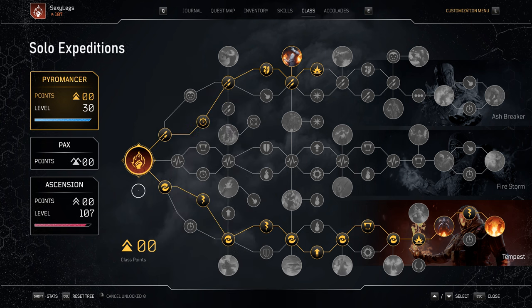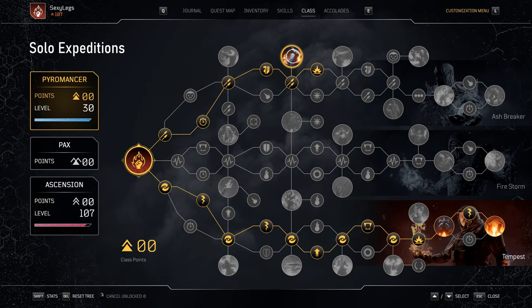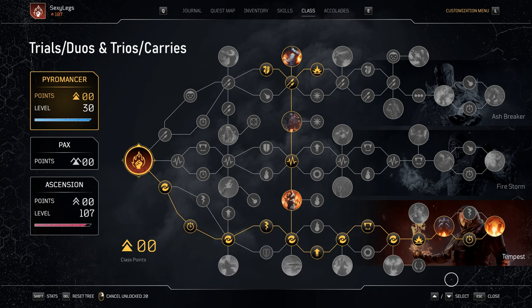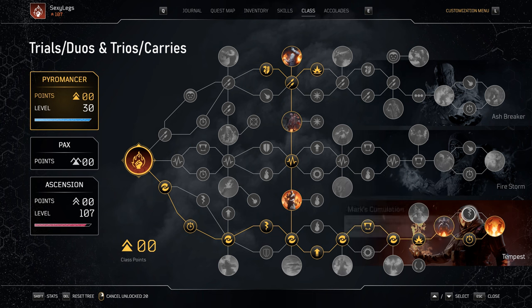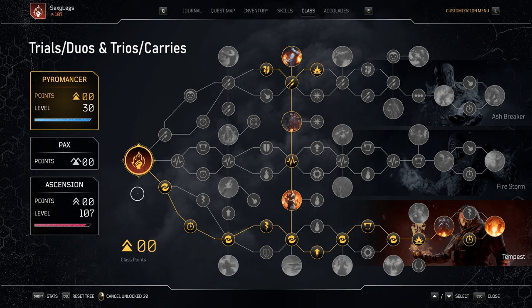We'll be looking at our first class tree, which I recommend for solo expeditions only. This tree will primarily run along the bottom to pick up the Graved Ablaze capstone and all the Anomaly Power nodes. The reason we don't go straight up the middle from the bottom tree is so we can grab the ash cooldown node in the top tree while still grabbing Hot Situation for the Anomaly Power increase. From my testing, having the extra cooldown felt much better and made rotations much smoother.